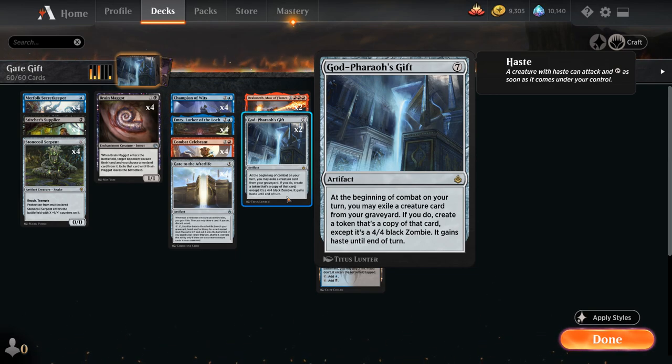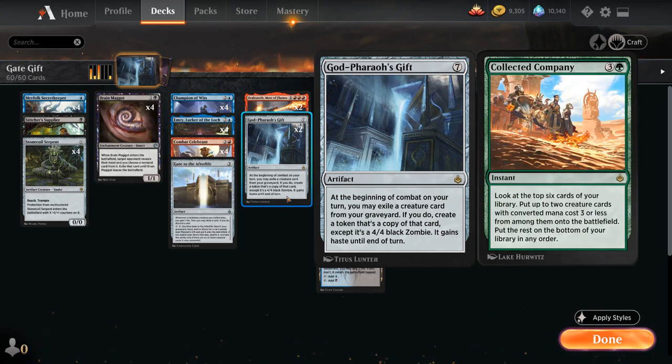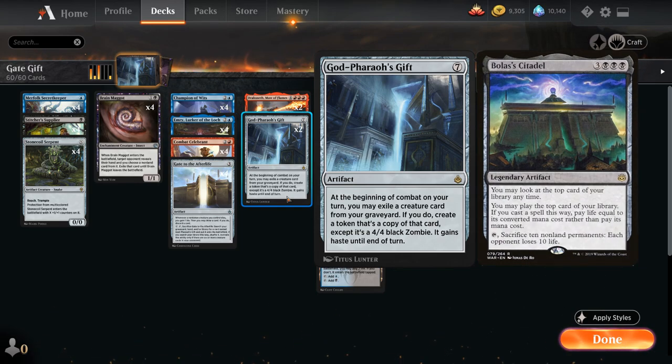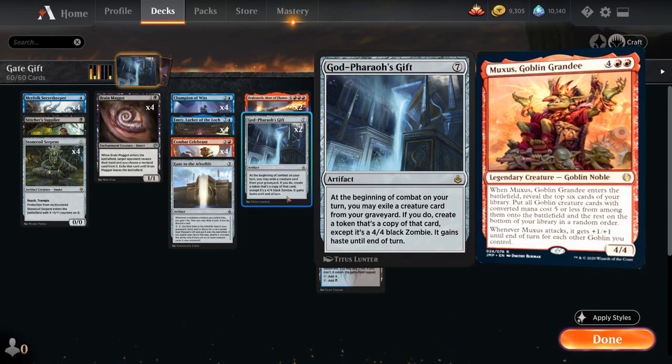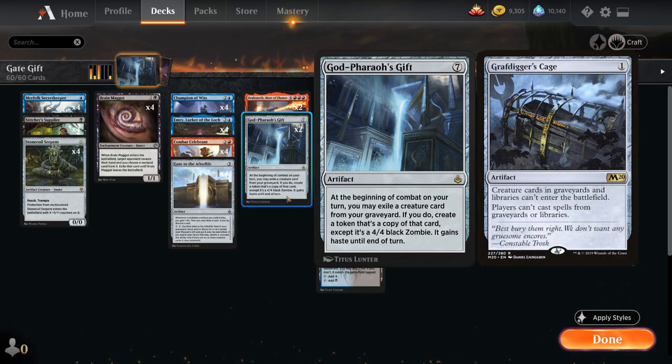As a side note, this does sidestep Gravedigger's Cage, which is probably one of the more popular graveyard hate options in Historic at the moment, as it also shuts down Collected Company and any Bolas' Citadel shenanigans as well as Moxes. So Gravedigger's Cage is going to be in a lot of sideboards, and since Godfarrow's Gift exiles the creature and then brings it back instead of going straight from the graveyard to the battlefield, it does circumvent Gravedigger's Cage, which is pretty nice.